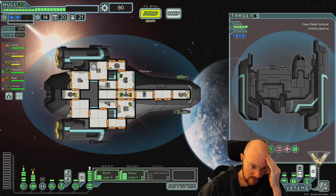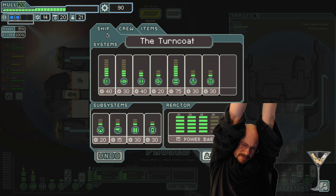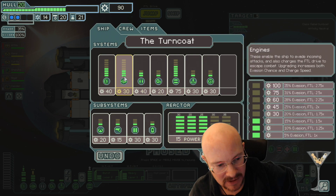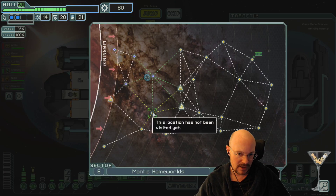What do I wanna do? Do I wanna get one more dodge, or do I wanna get third shield? What is my final system gonna be - cloaking or hacking? With as many shots as I have, I think I wanna go cloaking. Which means I gotta save up scrap for that. Let's get one more dodge. We can backup battery that, and then we're gonna work towards third shield next.